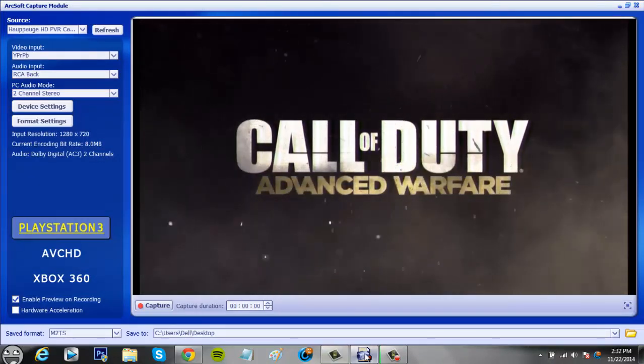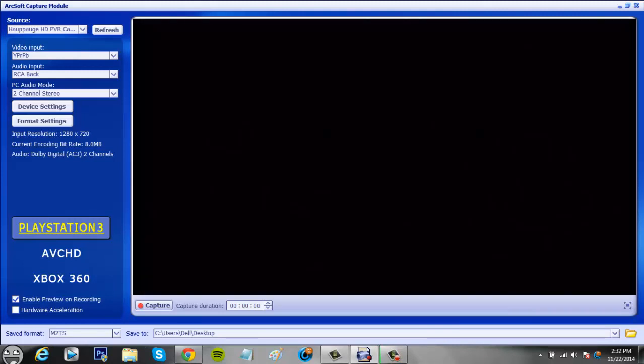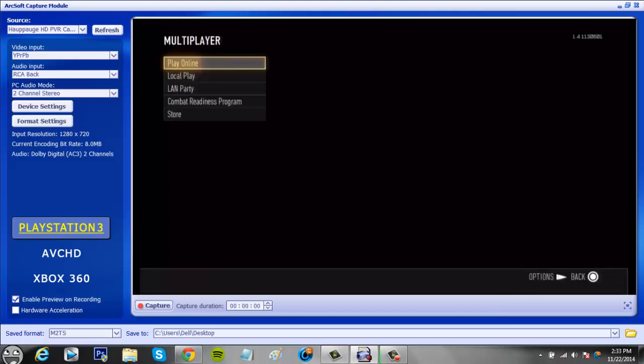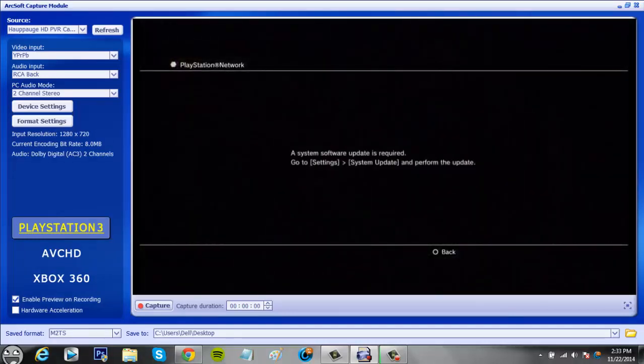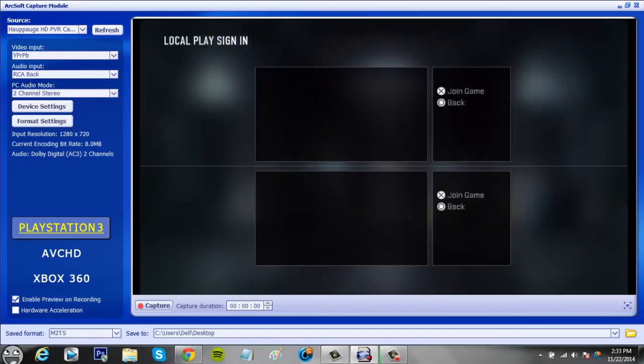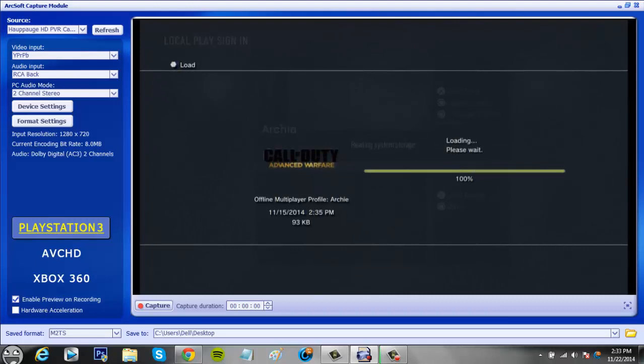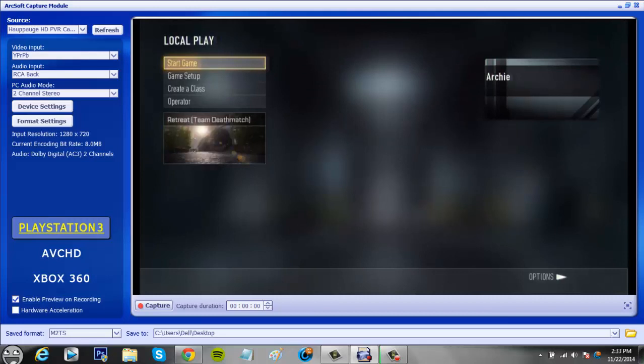I'll skip through until the game actually finishes loading. Now you can go into multiplayer and sign in because I do have a spoofer on which will let me sign in. My spoofer isn't really working anymore — I think they came out with a new update a couple days ago. Nonetheless, if you run a spoofer you should be able to go online and play this game. I'll just go local play and continue with my offline account.